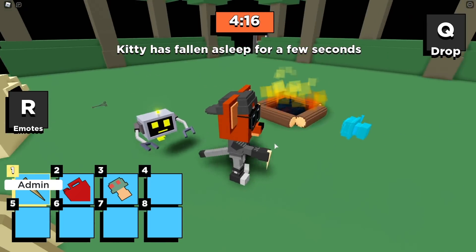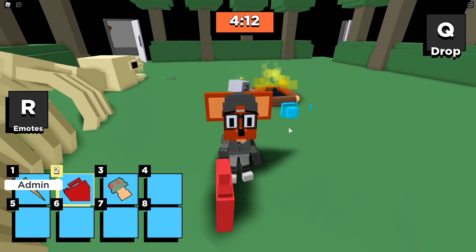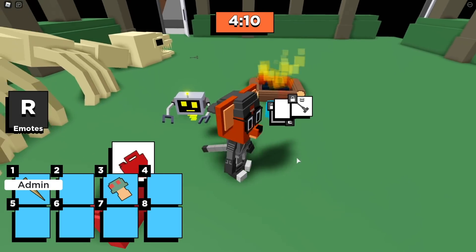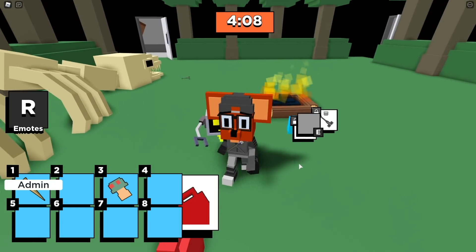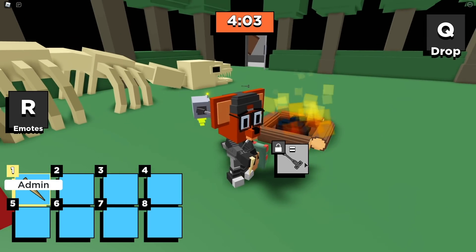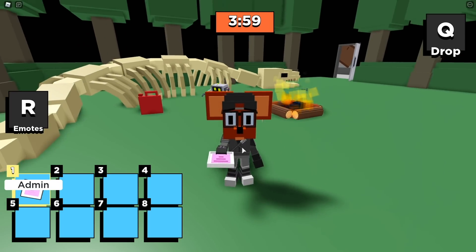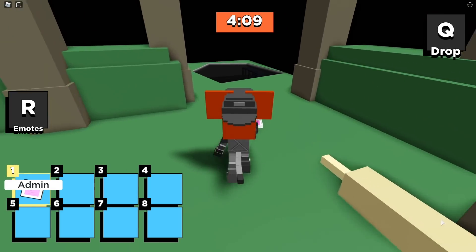Now let's take these over here to the fireplace area. Let's use the gas can first — we don't need that anymore. Now we're going to place the mushroom down here. Place that there, and then place the fang where these tweezers are. And there we go — now we've got the secret ending item piece, which looks like a pink powder.